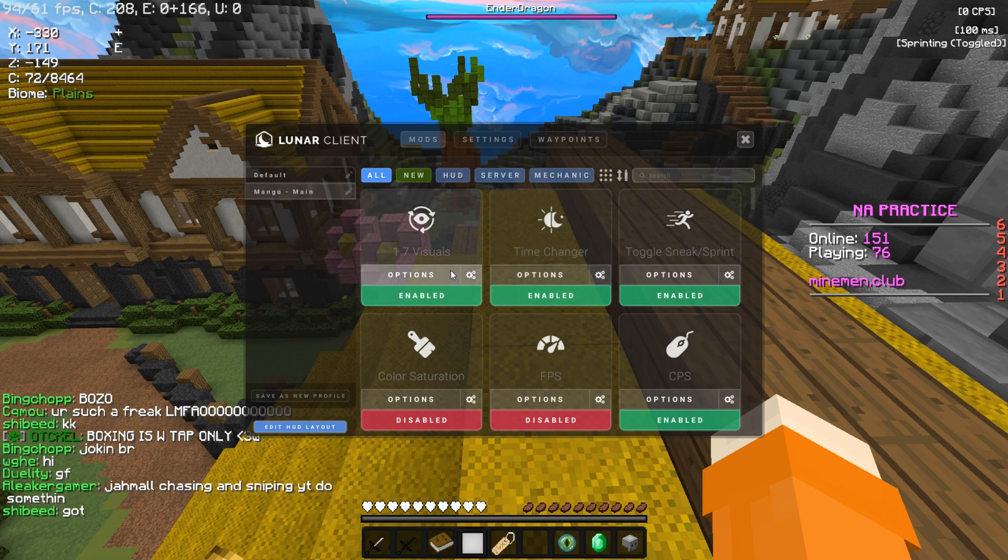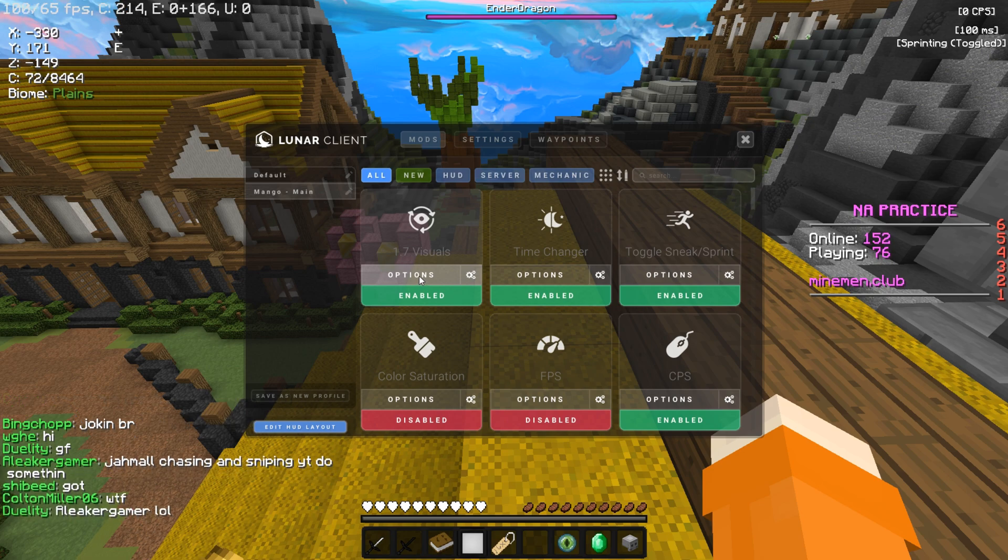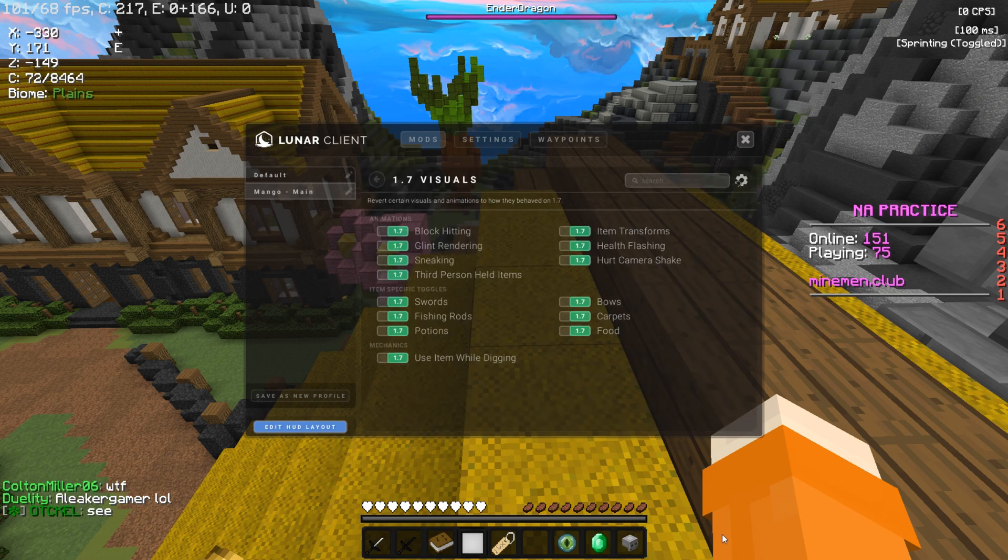The first mod I use is 1.7 Visuals. It's one of the best mods you can ever have in Minecraft for PvP because it makes everything look like the 1.7 animations. They updated the animations in 1.8 and then again for 1.9 plus. Here's all of my settings — I just use all of them. Feel free to copy them down.